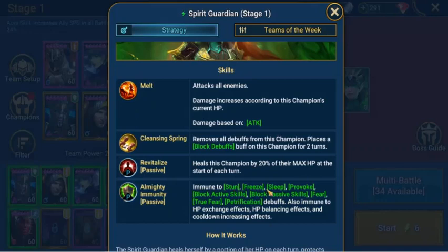And almighty immune — passive: immune to stun, freeze, sleep, provoke, block active skills, block passive skills, fear, true fear, pestification debuffs. Also immune to HP effects, HP balancing effects, and cooldown increasing effects.